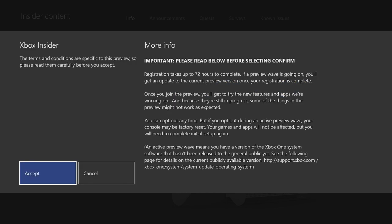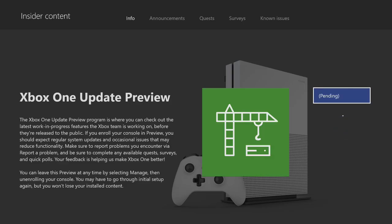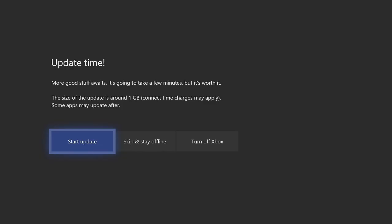After you choose your group you are going to be prompted to a confirmation screen — just go ahead and accept. After you accept it is going to be pending. Once your registration gets accepted you are going to have to update your Xbox, and you will see an update screen — just go ahead and start the update.